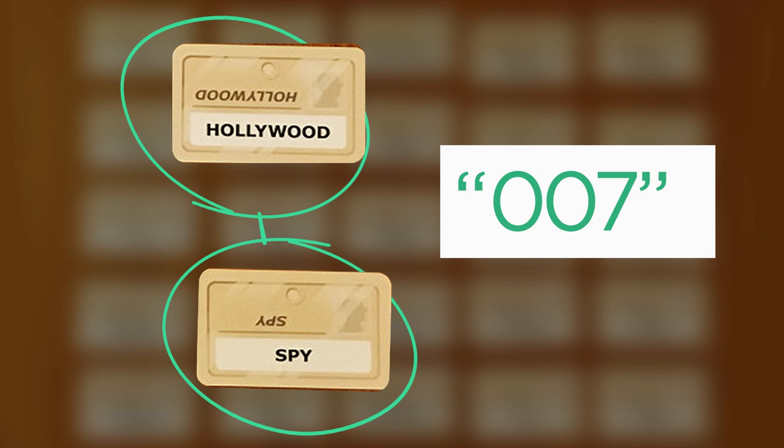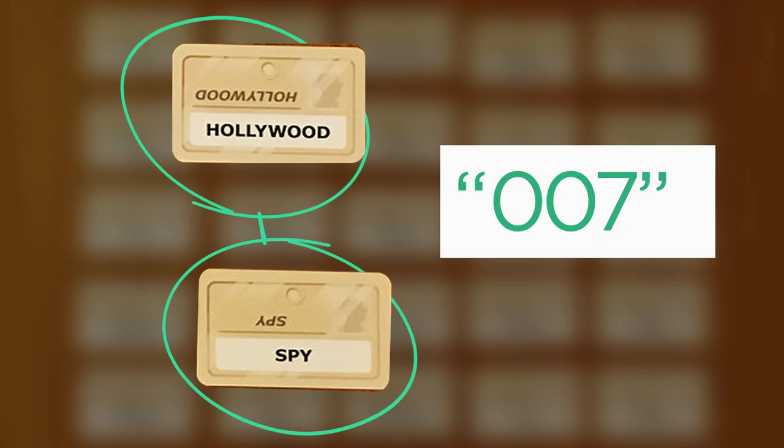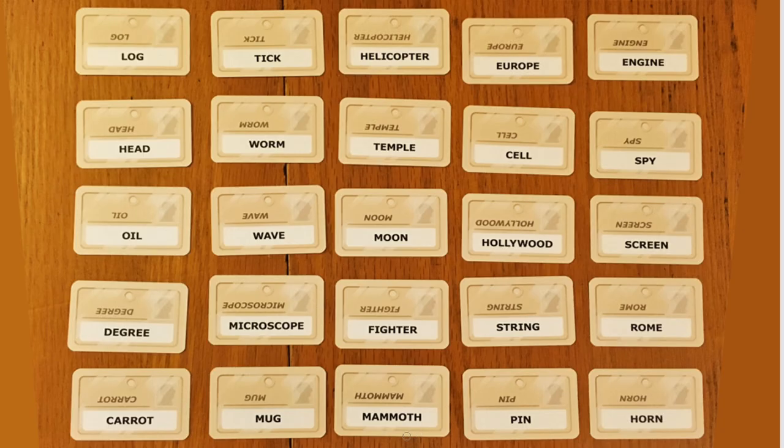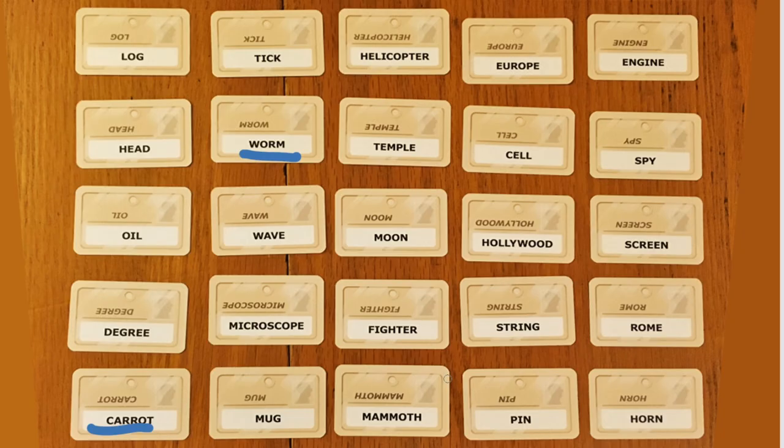What I might say is 007, because when I say 007, they'd know I'm talking about James Bond. They'd look around at all the nouns and think which of these are related to 007 — Hollywood and spy. So with one word I've linked two unrelated concepts. If I wanted to link mammoth and horn, I might say tusk. If I wanted to link worm and carrot — they don't seem obviously related — I could say underground. Most things on the board could not be considered underground, but worms live underground and carrots grow underground. And that's what I'm doing here.